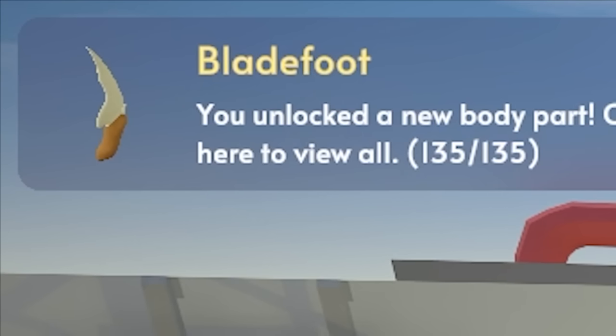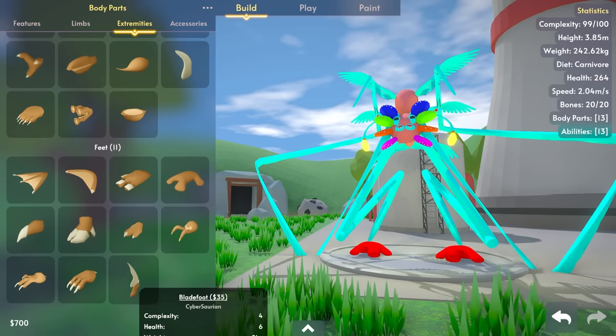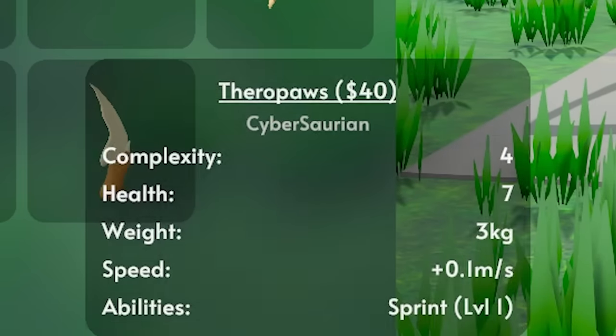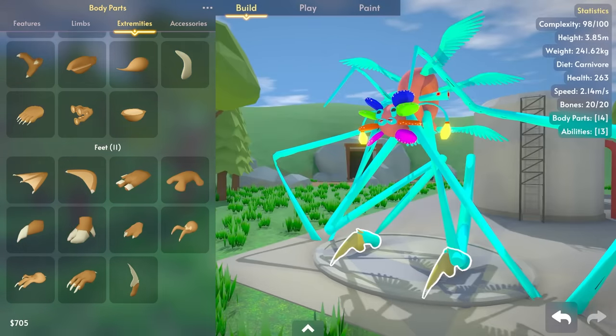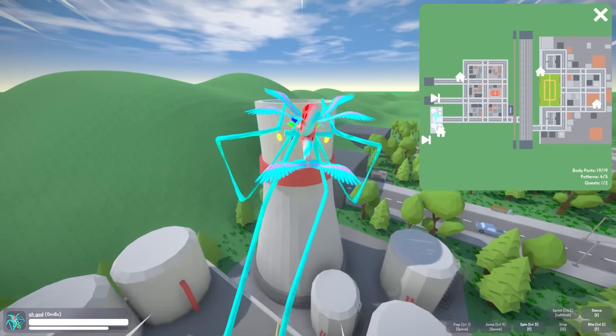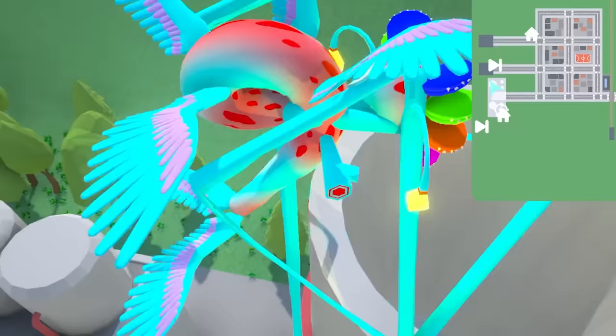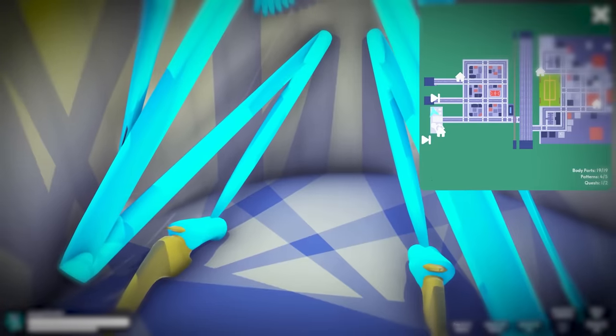That's a blade hand and blade foot down here. The ability's a sprint. Those things look awesome. Are they fast? They're really fast. I could just fly into the smokestacks in the factory. Come on, get up, let's get inside. This is a good place to die.